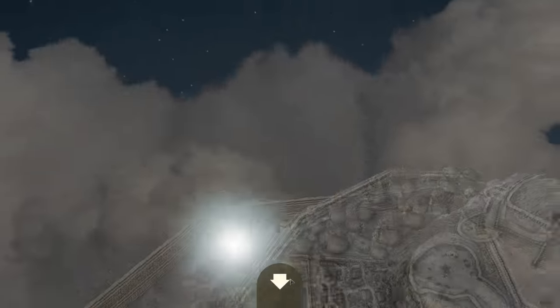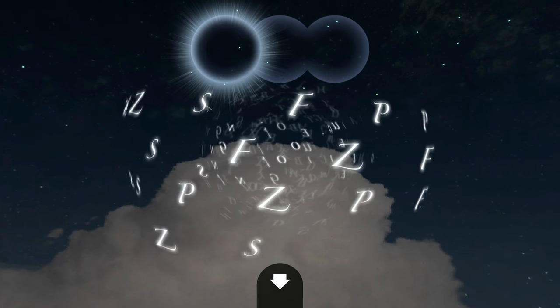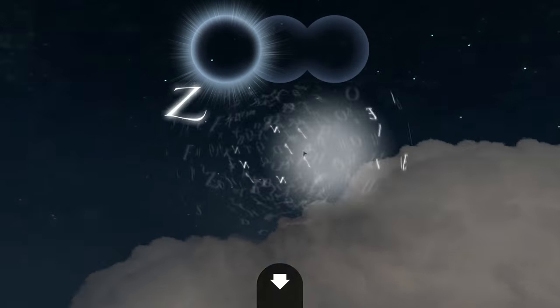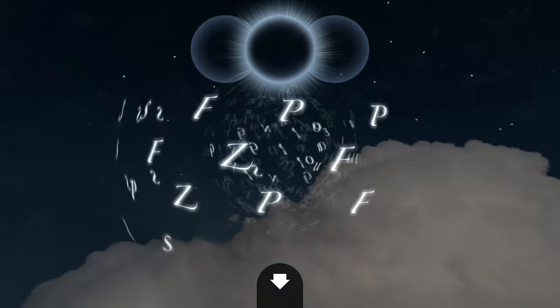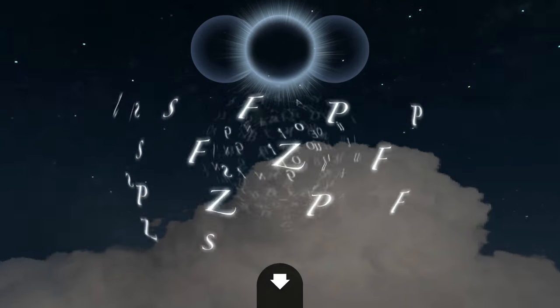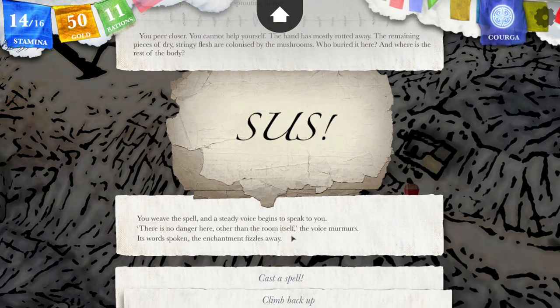Can I set it afire? Because if it's haunted, this might be the way to destroy the haunting. Probably not going to be able to do anything. I got the FOG, ZEN, POP spells here. The ZEN is for me to get away. Let's sense danger again. You weave the spell and a steady voice begins to speak to you: 'There is no danger here, other than the room itself.' Okay — let's climb back up. You go over to the ladder and try to climb up, but the rungs of the ladder are rotten through. They turn to powder under your weight. You tumble back to the dirt. I'm gonna cast ZEN here — the room itself, which means if I fall... Consulting the stars, you bind the magic and the medallion begins to glow as you ride gently up in the air. You float back up through the trap door and settle on the floor of the room above.